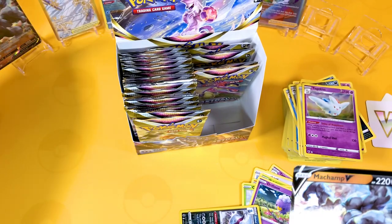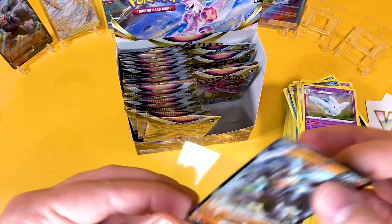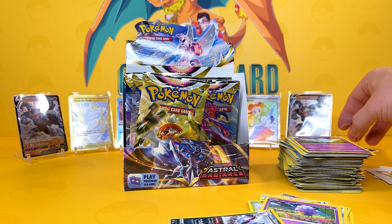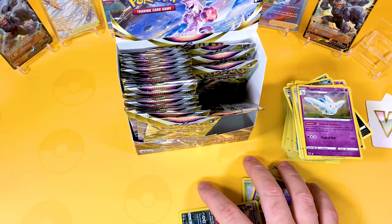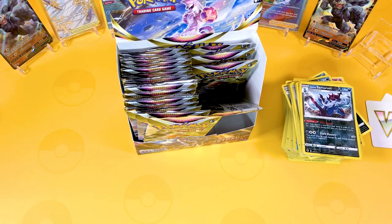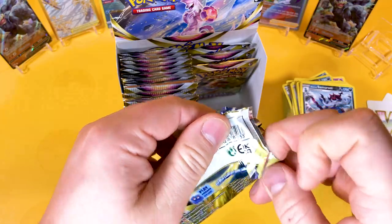Why have we got a double going on here? This never happens, but for some reason Astral Radiance has had a few problems with print runs. My last one, he got two of the Origin Form Palkias in his box, which I thought was really odd, because I don't usually see two of the same card being shown. But absolutely stunning!